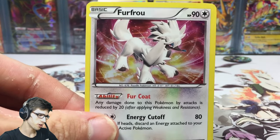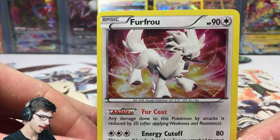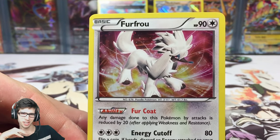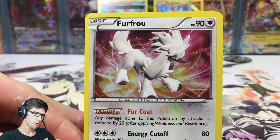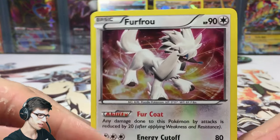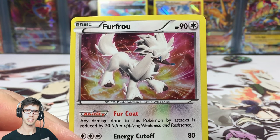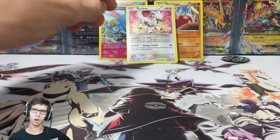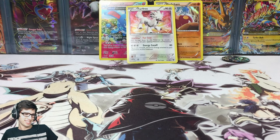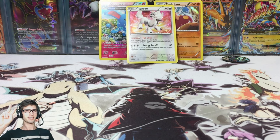We got the reverse Breloom, the holo Medicham, and the Azumarill ancient trait — not bad. And of course there's the crazy warped FurFrou galactic holo promo. Let me know in the comments what you think about FurFrou having a mega evolution — it's mediocre, you can do all the hairdos, but why not make it something more badass with a mega? Anyway, drop a like if you enjoyed, subscribe as well — thanks for watching, see you in my next opening, peace.